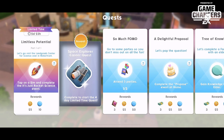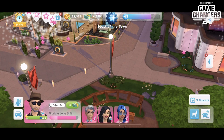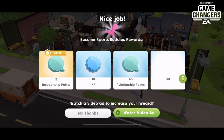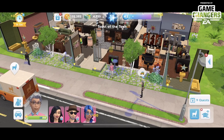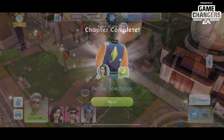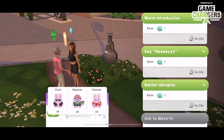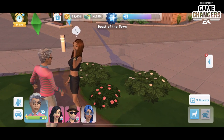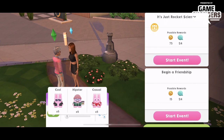We start with the 'Limitless Potential' one-step quest. It says let's go visit the Land Grab Center for Science over in the waterfront, and basically you just tap on a sim and complete the 'It's Just Rocket Science' event. Let's go to Cody, get him out of the social event he was doing, and take him down there since he is our rocket scientist. We've got Cody down at the waterfront — we're going to tap on a random sim, do a warm introduction, and then do the event.